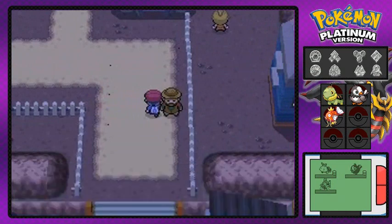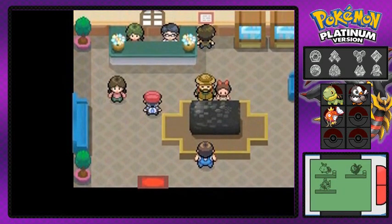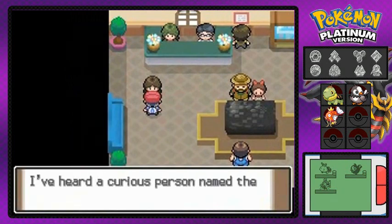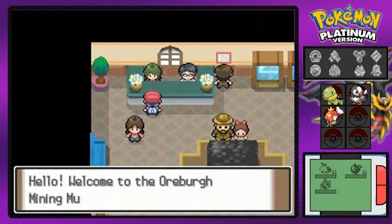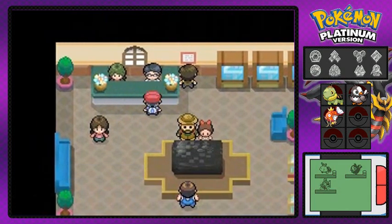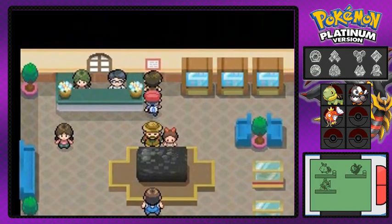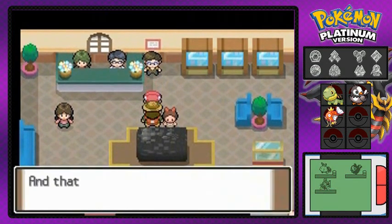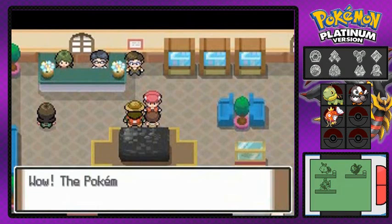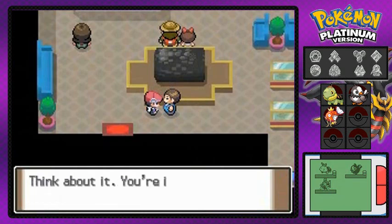After visiting everyone, we're going into the museum. It mostly talks about different kinds of rocks. There's a person talking about the Underground Man, which we'll see later. A scientist here actually studies fossils — if you have a fossil he will revive your Pokémon. You can get most fossils in the game here, which will probably come up later.